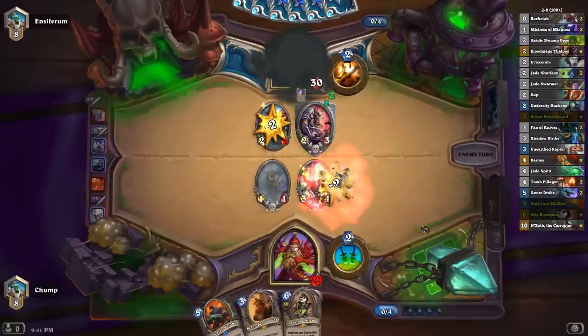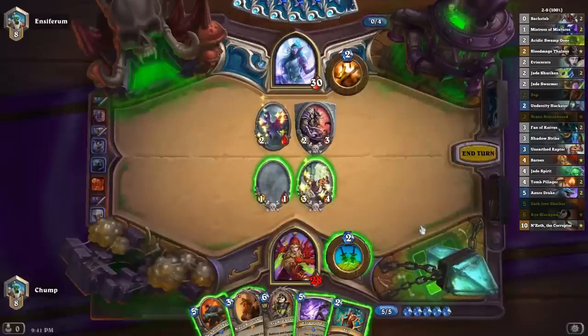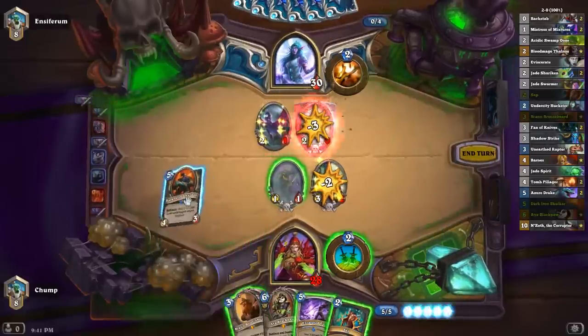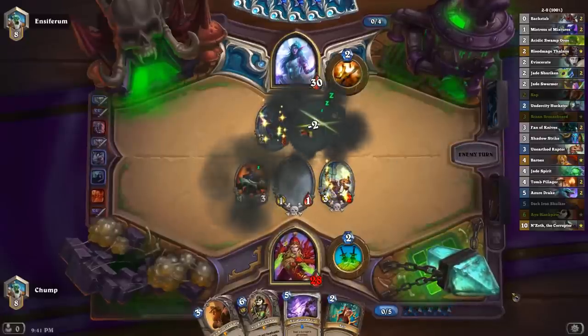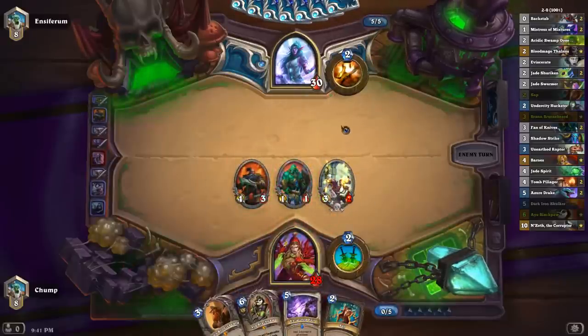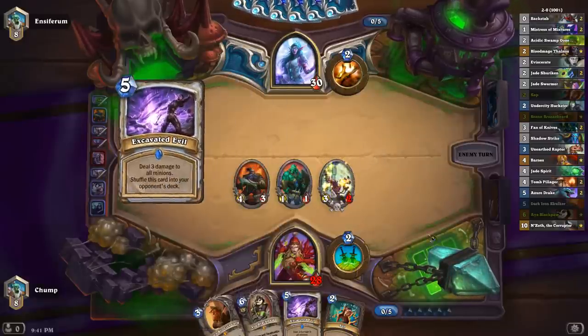That's interesting — he's also playing this off. So I guess I just pop this guy with Skulker and clear here. I didn't really have another play that turn. I guess I could have just left a 2-2 up and Dagger Bran. If the Bran lived, it would have been pretty good into the Aya.